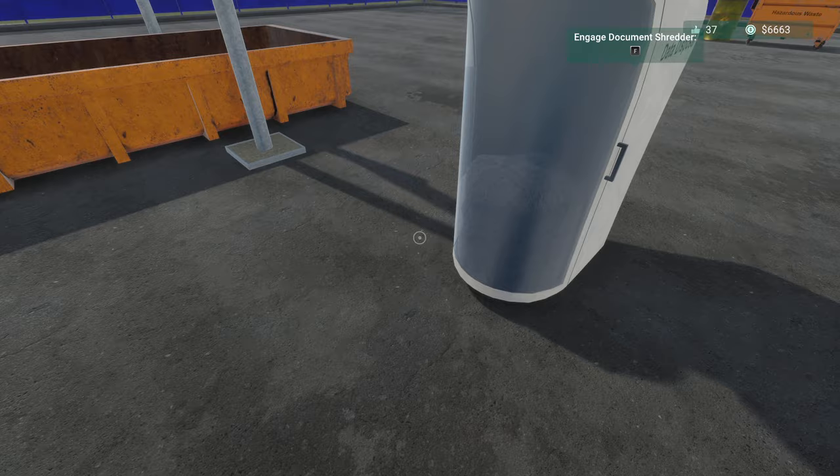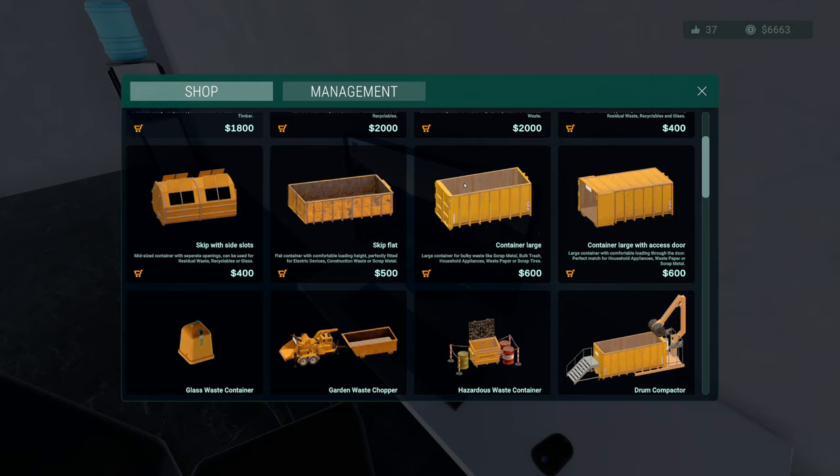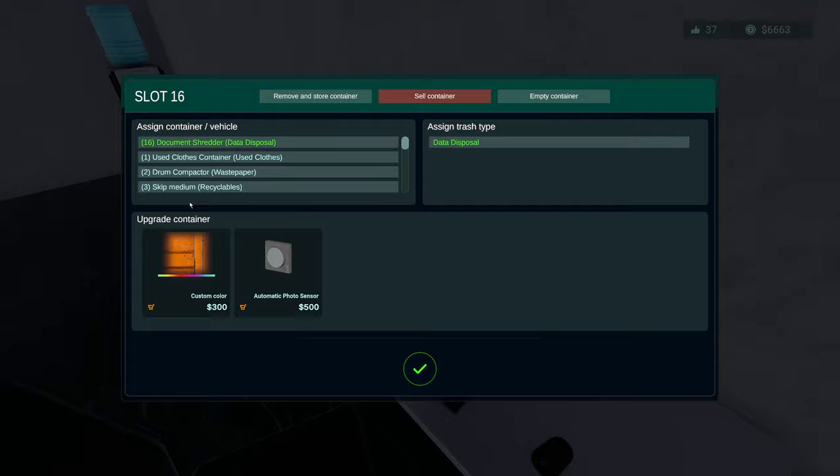It's full — it's all full. These things now go a lot quicker. I've got to check them because now we can get upgrades that make them a lot quicker. Is it in management? Document shredder — there it is! We'll have that.